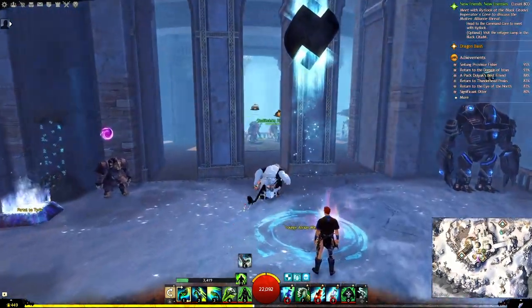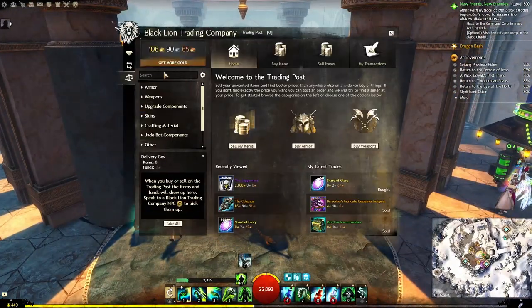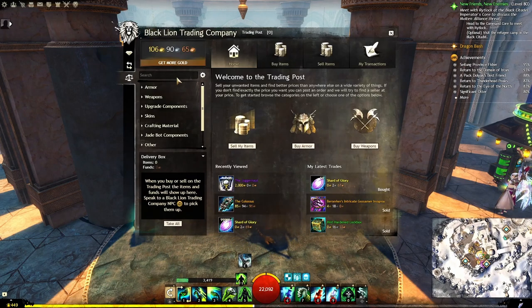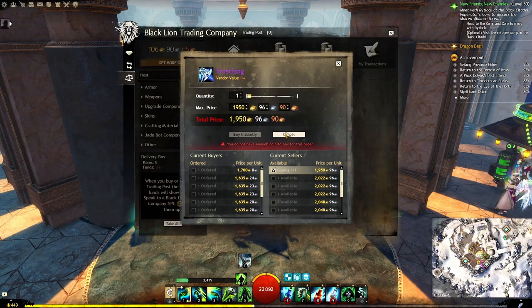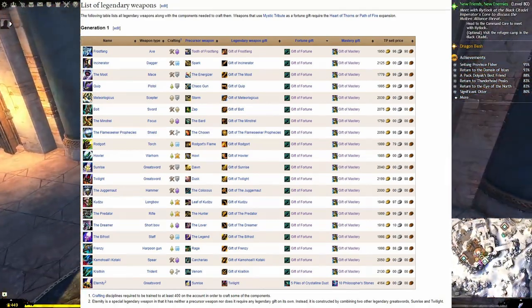There are two ways to get Gen 1 legendary weapons. The first is the trading post. You can see I could just buy the Juggernaut — it's very expensive, but I could just buy it. So if you don't want to craft, you can just put in a buy order or buy one from a sell order. You can see there's quite a big difference. If you put in a buy order, you have to wait for somebody to sell it to you at the price you're willing to pay. And if you're not willing to wait, you can just buy one that somebody is selling.